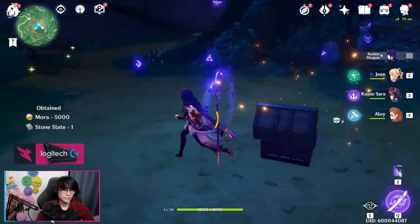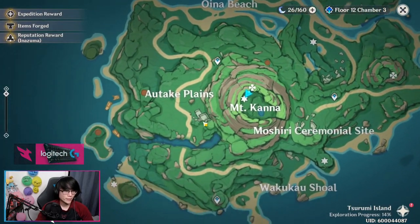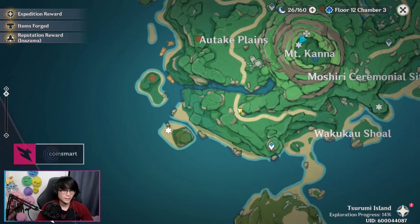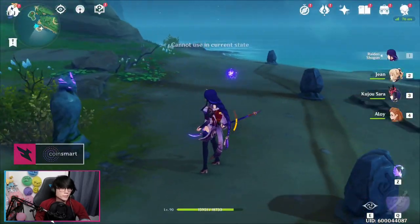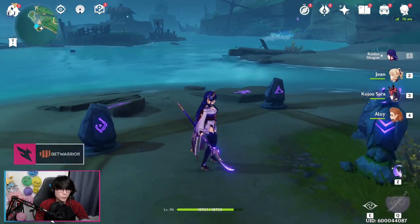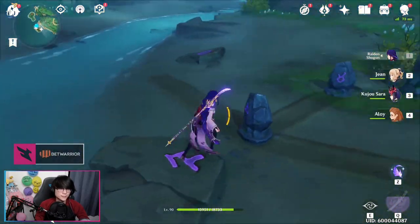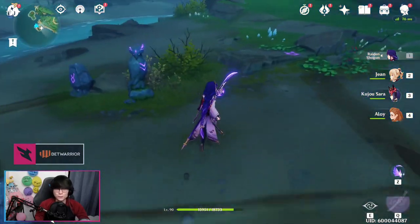For the next stone slate, we're going to go over to this left side island. You can teleport over to this location and walk down or just walk straight over onto the island. For this stone slate you're going to use the feather item again, and it's going to activate these stones that you can push around to match the symbol plus the stone together, just like you did in the Through the Mist Part 2 quest.